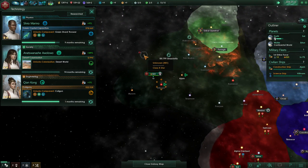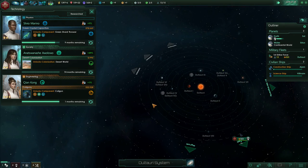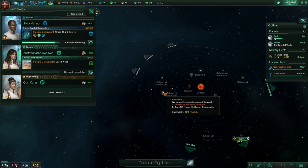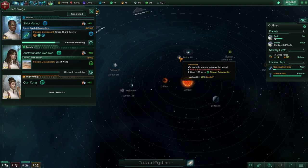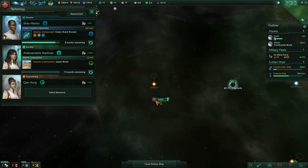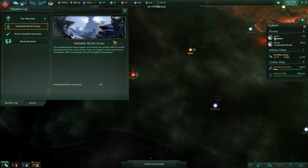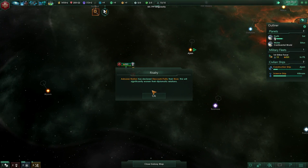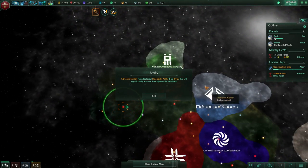He's going up to unknown Dultauri. Research complete — ocean colonization. There are a few ocean worlds around the place. How are we doing on the habitable world survey — let's have them done. Adnaran has declared Stakashi their rival. System survey complete — fine. Hithraam is done.